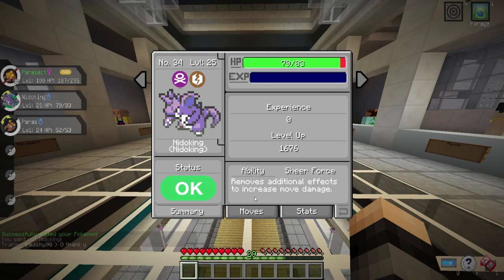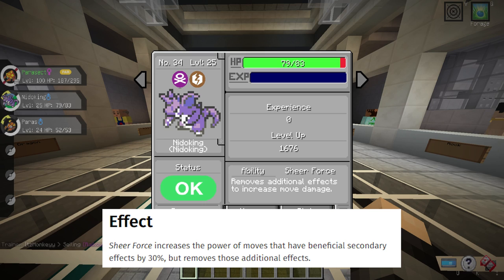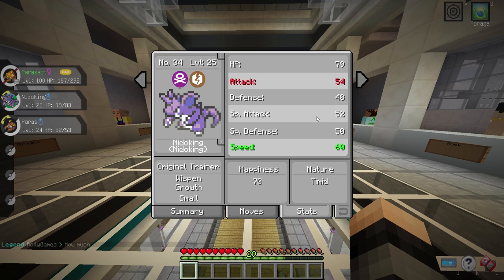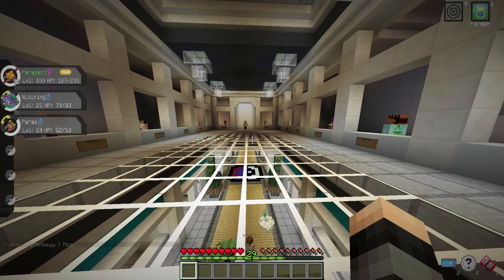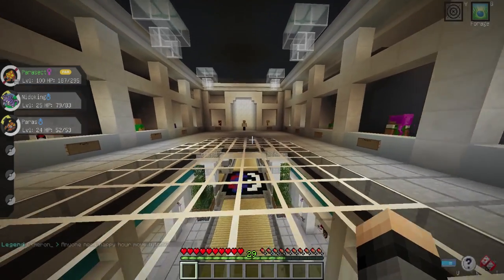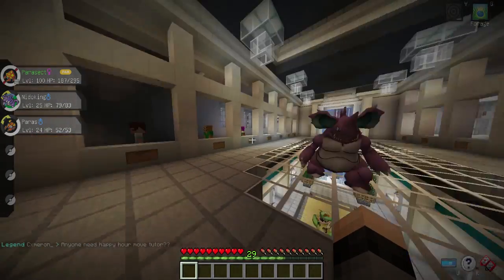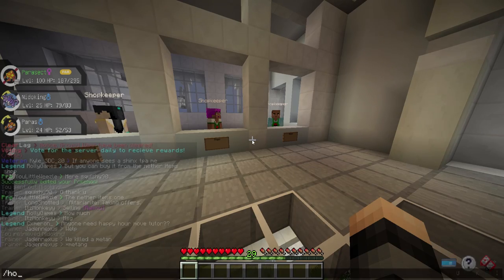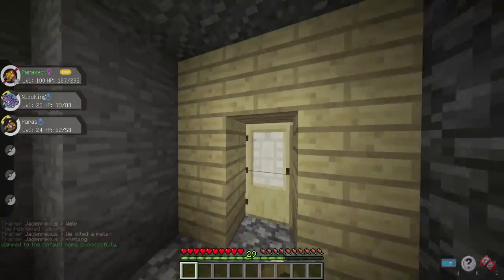Let's look at his ability now. Sheer Force removes additional effects and increases move damage. Basically, any move that has a secondary effect — for example, Flamethrower has a chance to burn the enemy — will no longer burn, but it gets a 30% increase in damage. That's super helpful for just dealing as much damage as possible, especially with his really good Special Attack. Because of this ability, we need to choose moves that have a secondary effect in order to take advantage of it. The first move I already mentioned is going to be Flamethrower.